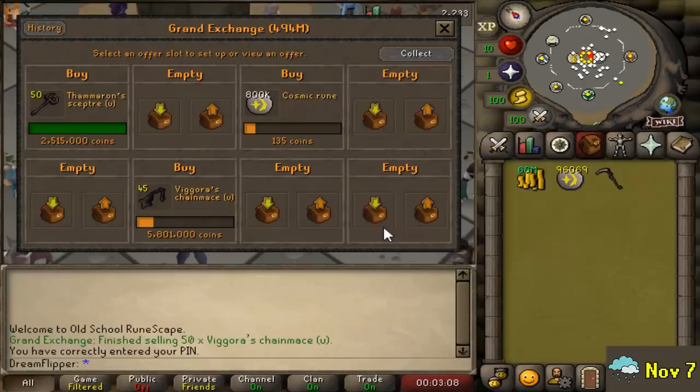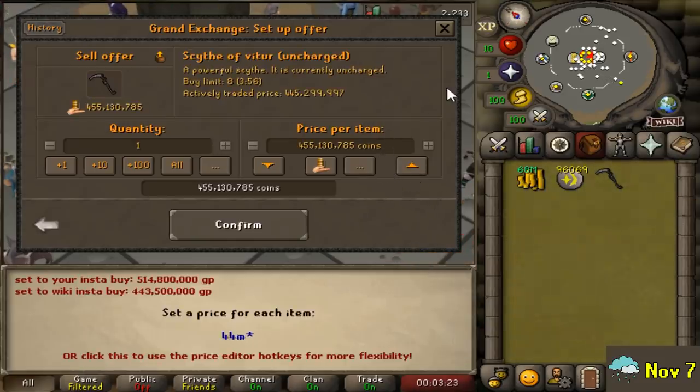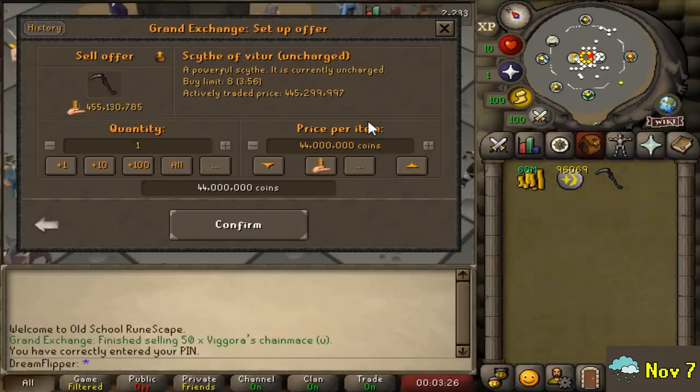We're already starting to buy more of them for the same price point — 5,800. The idea here, and what differentiates it from regular flipping in my eyes, is to just be patient. Yeah, I'm going to get undercut all the time, but if we're prepared to wait days, eventually this offer will fill and we'll get the items at a good price. We're going to try that out — I'm still holding the Scythe and I'll check in when we make another big move.